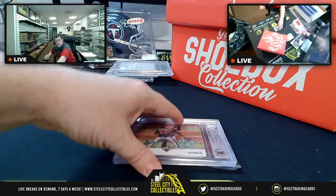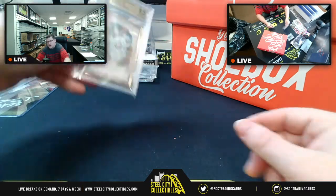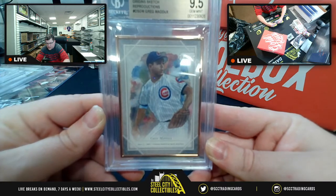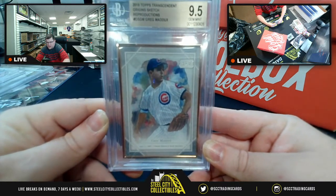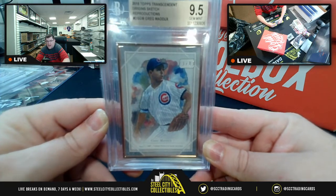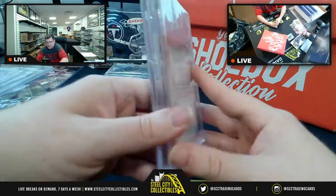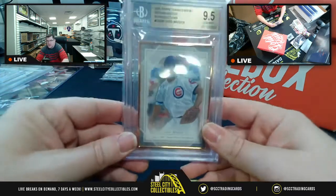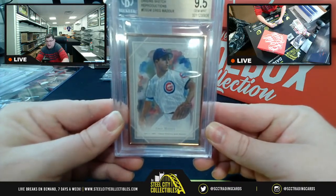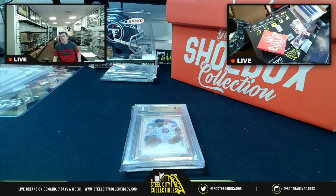Next card is a PSA 9.5 Gem Mint — number 13 of 83 — from 2018 Topps Transcendent, an origin sketch card of Greg Maddux. It's a nice-looking card. I love the fact he's in the Cubs uniform, though I wouldn't mind a Braves uniform either. Greg Maddux, 9.5 Gem Mint from 2018 Transcendent.